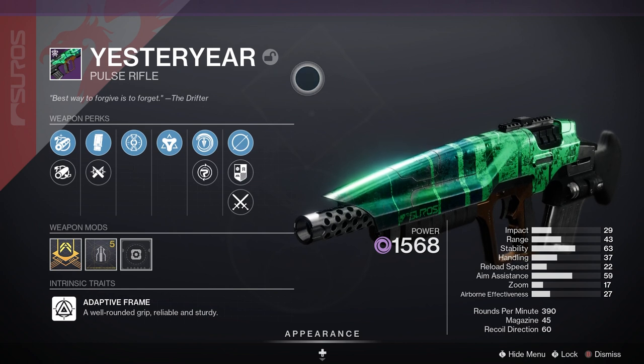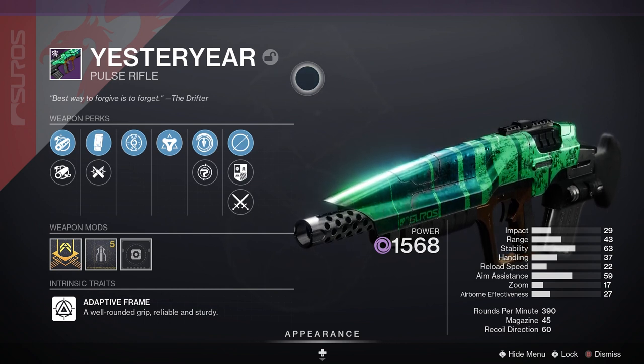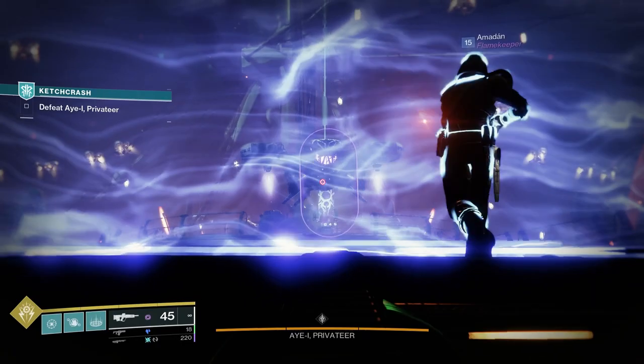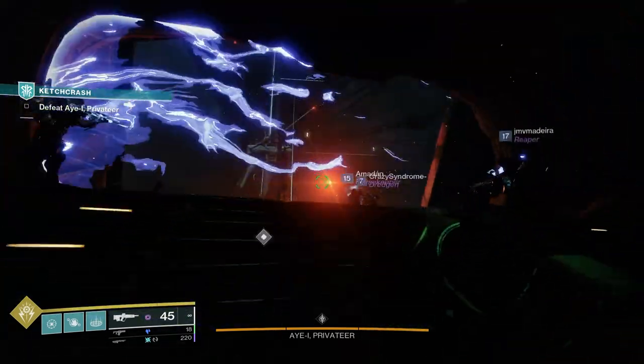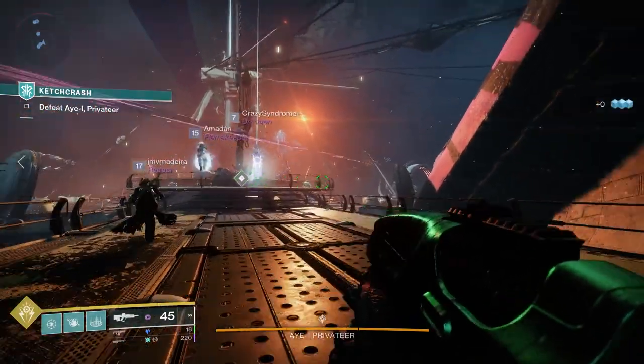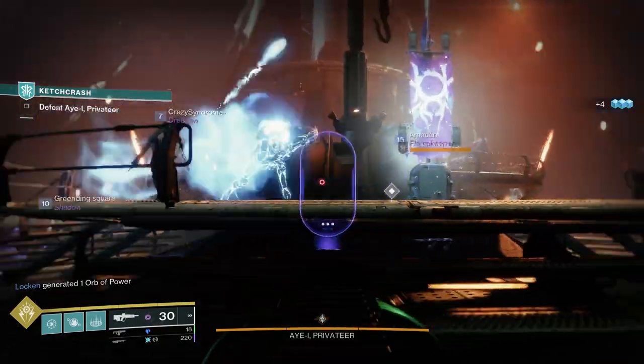Yesteryear is a legendary energy Pulse Rifle with an adaptive frame, meaning it's got a well-rounded grip, it's reliable and it's sturdy. Looking at the stats: 29 for impact, 43 for range, 48 for stability, 42 for handling, 42 for reload speed. It's a 390 rounds per minute Pulse Rifle with 35 in the magazine.